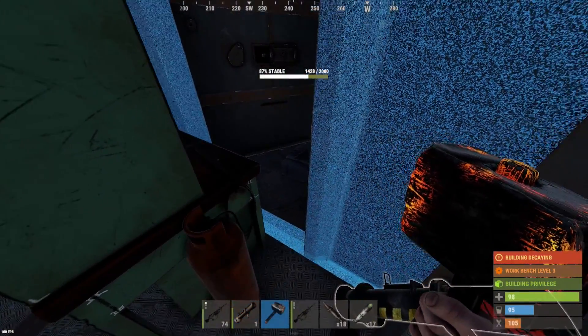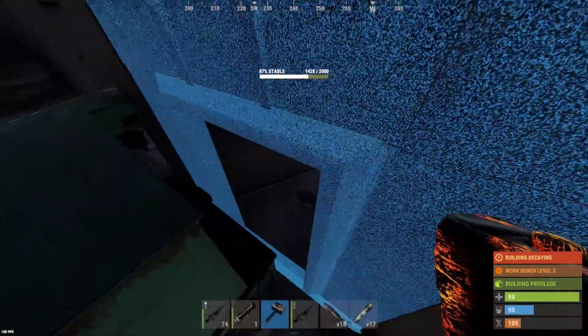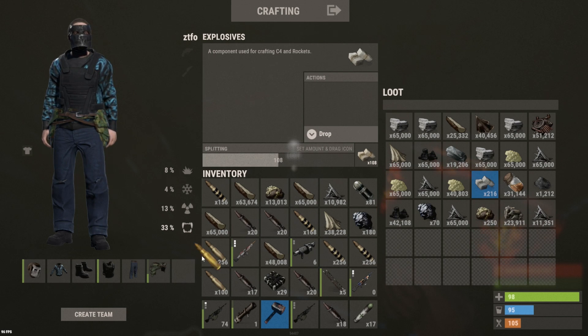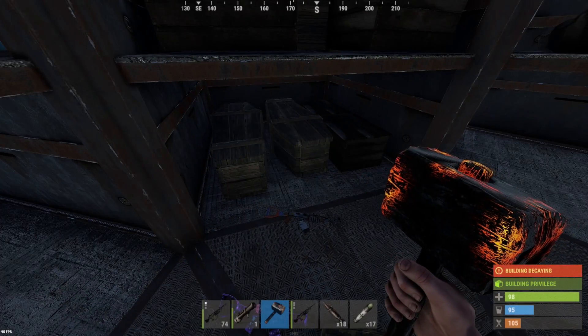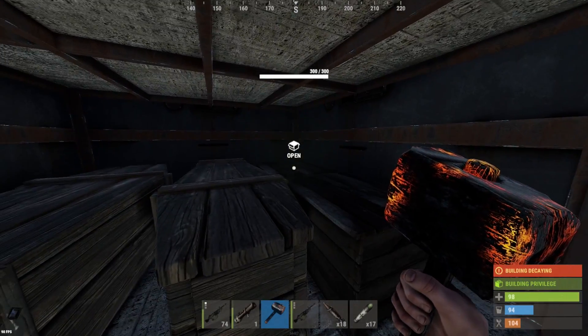We can actually loot the TC since we rotated that thing — we're so close. Oh we can pick it up — there we go, the TC! Oh my god guys, let's go — stacked full of sulfur, cooked sulfur, 200 explosives as well. Was not expecting this big of a jackpot. Almost 100 rockets, we've got enough to waste on some bases now. 20k HQM, and for the loot rooms over here — 311 tech trash. I just can't take any of this out right now.